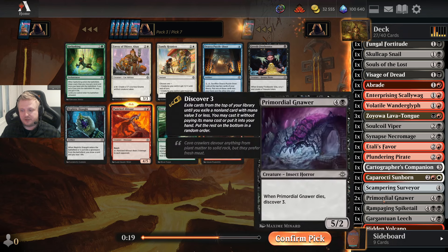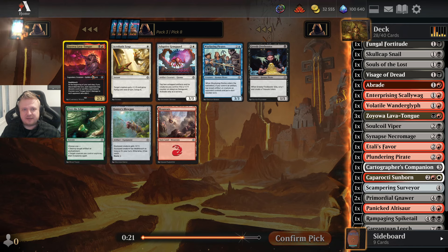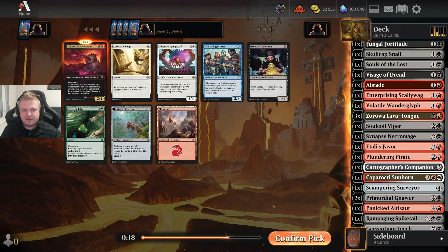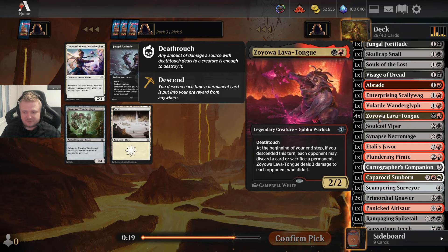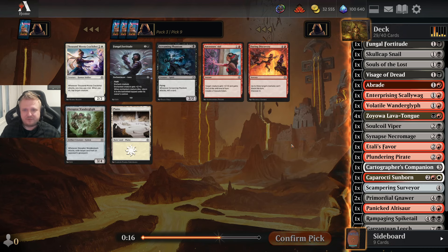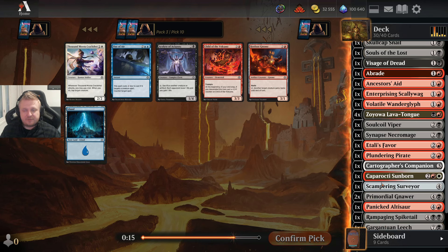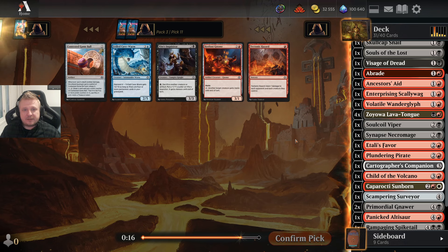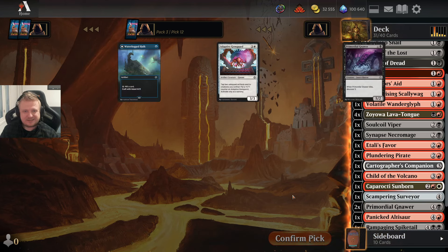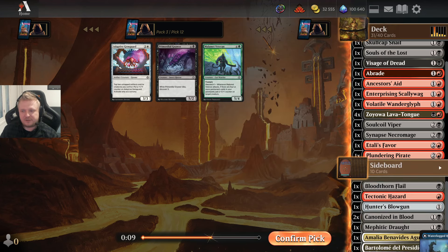I'll take the Ultisaur which I like more than the Knower. Why not four Zojovas? There is some upper limit to how many 2-drop legendaries you'd play, but I think the limit is more than 4. Ancestors' Aid — one more way to get white mana, and I will be playing the Cabarrochi Sunborn. There's now this card and I'm not playing any of these, although Tectonic Hazard is a sideboard card I sometimes use. I already have two of these so I don't need a third. I'll take the uncommon.